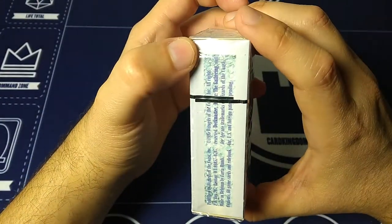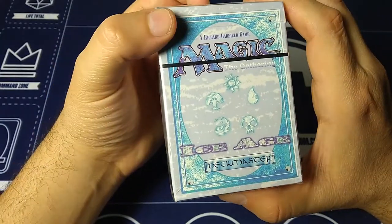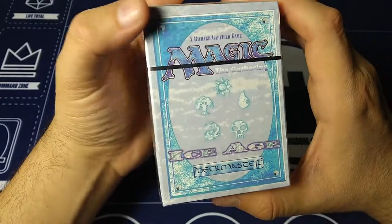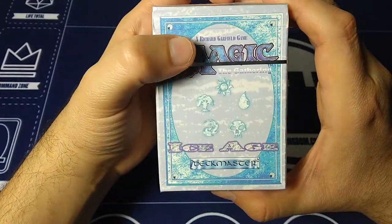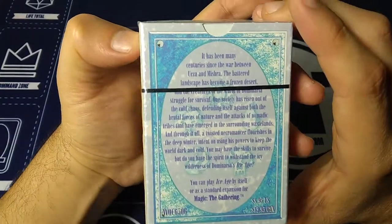So this has 60 cards. It's not a playable deck. It's got lands and cards, yes, but it's basically all the colors — just a little bit of everything of this brand-new expansion, Ice Age. So here's the description.